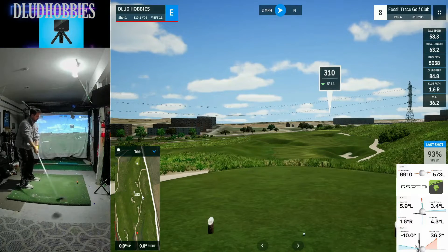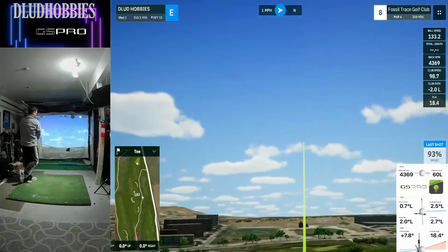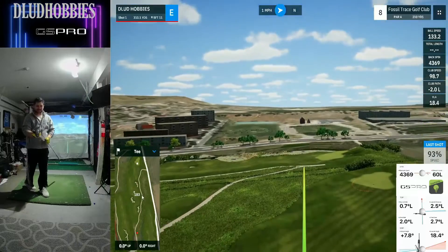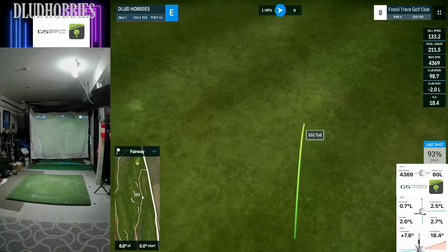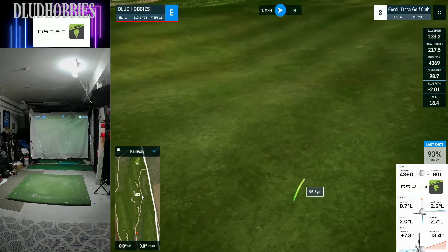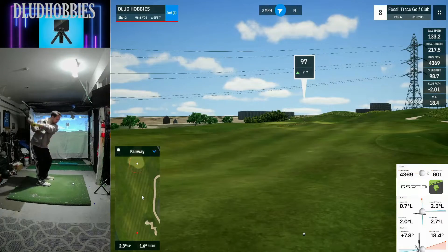You can see how this hole is kind of interesting — it looks like a lightning bolt almost, with some really deep bunkers in the fairway guarding everything. I thought that was a pretty cool layout on some of these holes. Fossil Trace — very cool, very cool course.